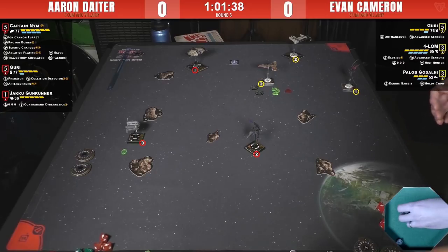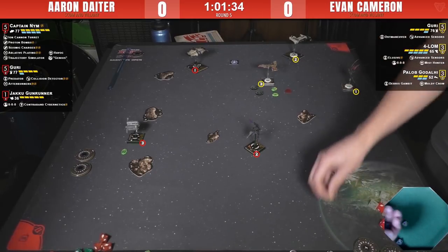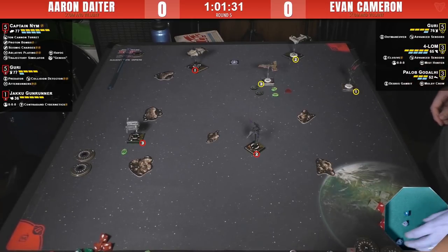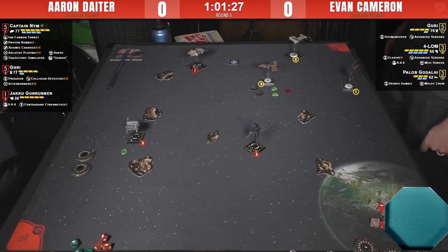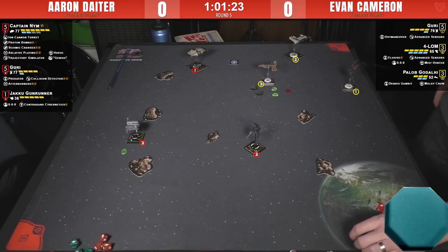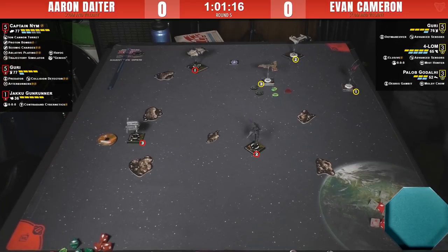These first rounds tend not to have a lot happening — range 3 pot shots doing very little. But Pallob is going to do two damage into Nim, taking two shields off him already. Not much happened in that first round of shooting overall. Back to the next round — it's interesting to see how spread out all these ships are.